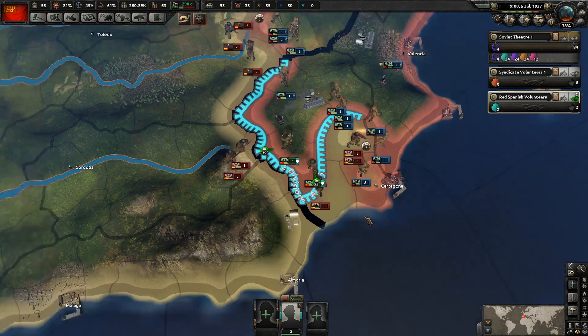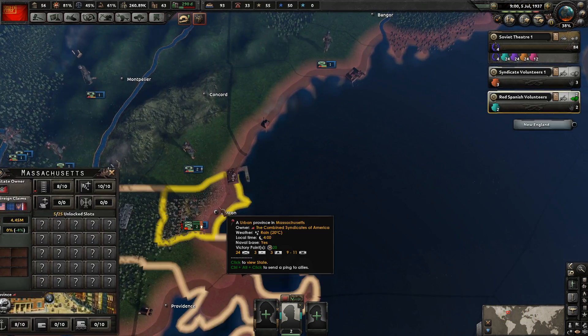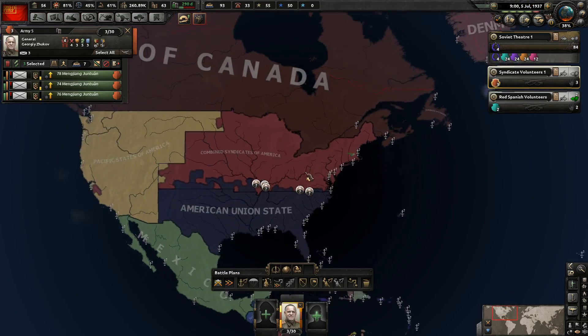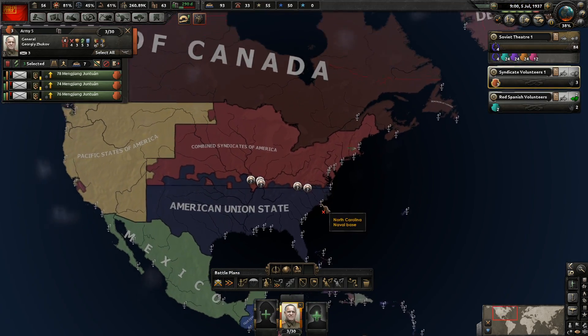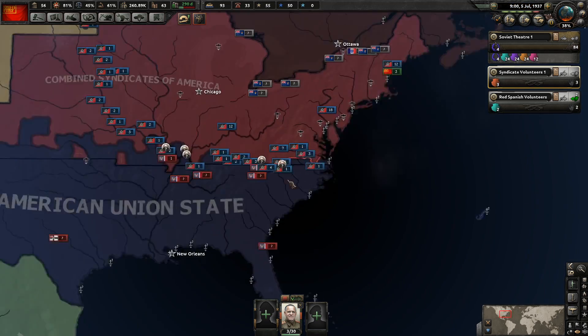The federal government has collapsed — definitely because we took Boston, not Denver. CSA is looking pretty good. We're going to want to send our troops down towards Virginia.